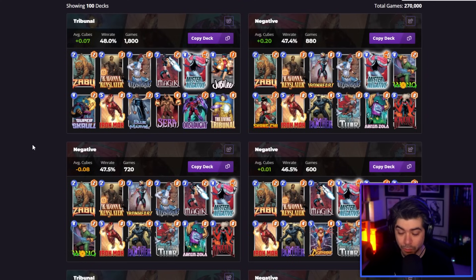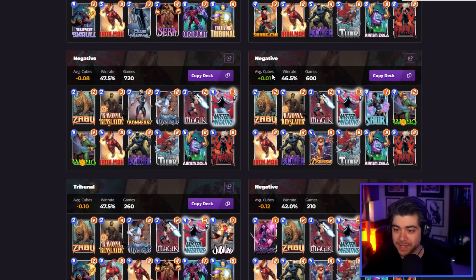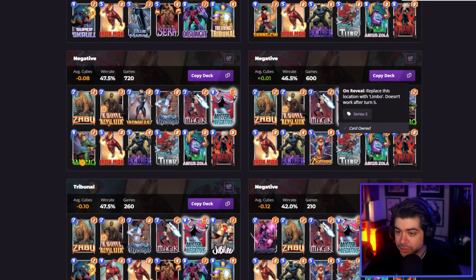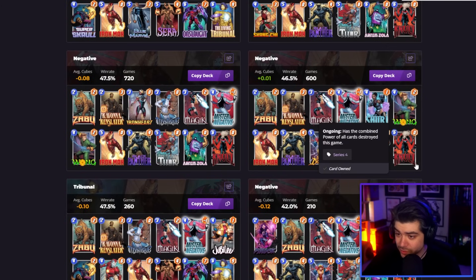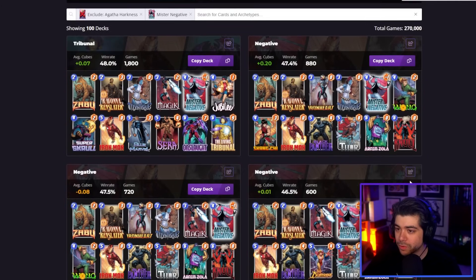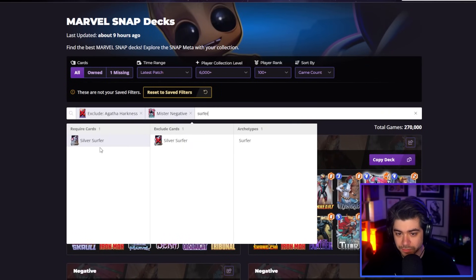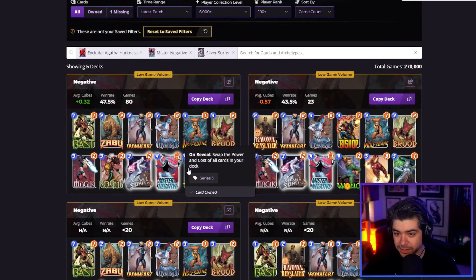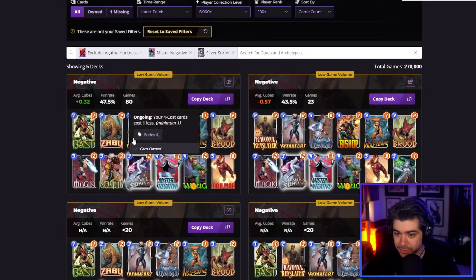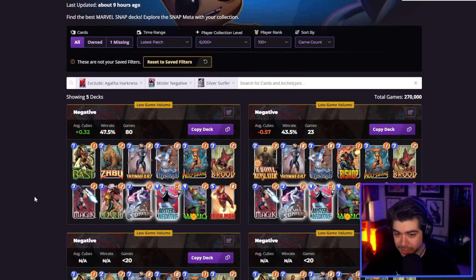Or if you want to play Negative but you want a more Onslaught Tribunal build, there's that option too — and then there's the deck we're actually playing right now. These are the global stats on it. It's not a lot, so maybe you'll see performance like this, which is not great obviously. Our personal stats were quite a bit better, but maybe you won't have as much success as I did. I'm also curious about a Surfer take — here's a Surfer take, but it's a super low sample size. I might mess around with something like this again soon. This has kind of been a deck that's been in and out of the meta. Anyways, let's jump into some games.